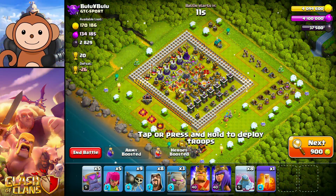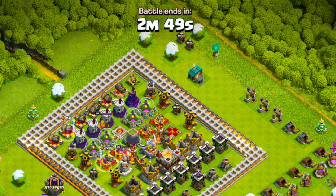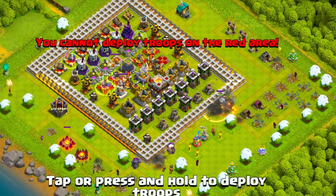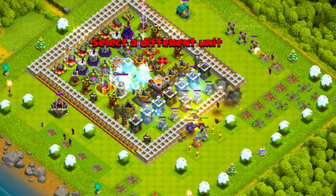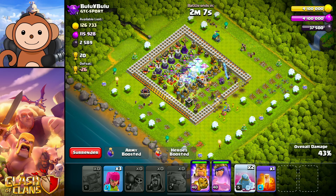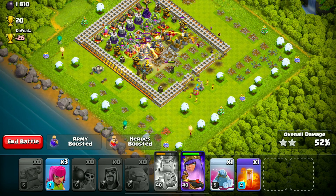This base looks like the perfect base for me — very easy. We're going to get at least one star on this. Let's check the clan castle — nothing in there. Let's drop some wizards in the corner. I'm going to use an archer on the top corner for those builder huts, then spread out the golems and make three quick holes with some wall breakers. There's a lot of stuff in the center — let's hope those cookies get some good value. Let's just freeze the center. This is looking pretty good, we're going to at least get two stars. 13 trophies.